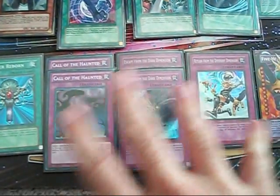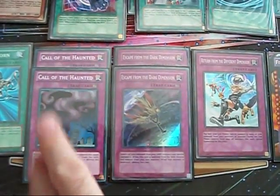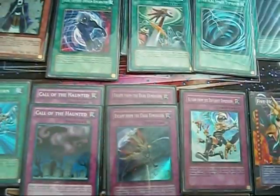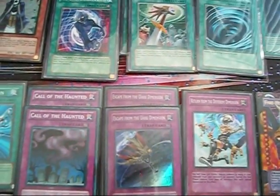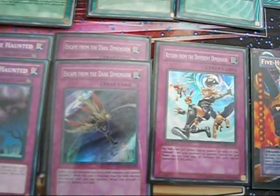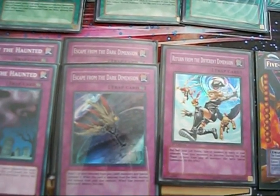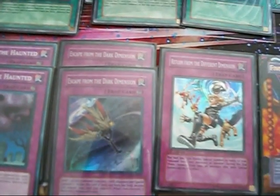For the traps it's only five at the moment. Two Call of the Haunted — this will become three. One Escape from the Dark Dimension — you remove a lot of darks from play and this thing just gets them back. And one Return from the Different Dimension for a big push, although I'm probably going to take that out for the third Call of the Haunted.